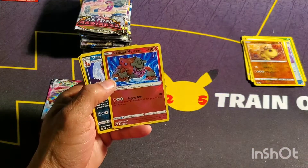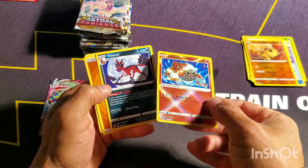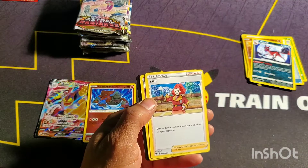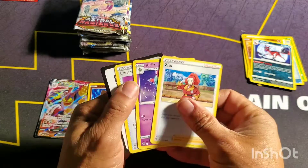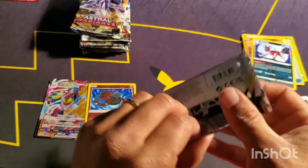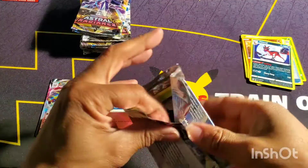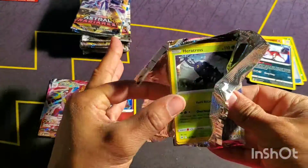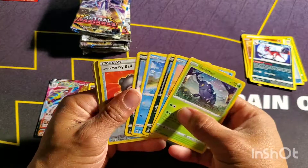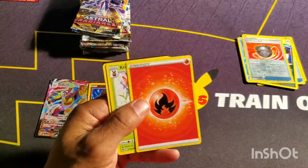Oh, I got another Radiant — Radiant Heatran! These things are super, super shiny. I kind of wish they were a little harder to pull so there'd be more of a chase involved. But there we go — I got a Radiant Heatran. I think they're really cool; I think they would have been a little bit more desirable had they been harder to pull. I also got a Heavy Ball and a Regice.